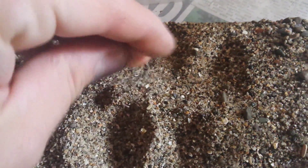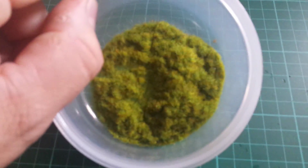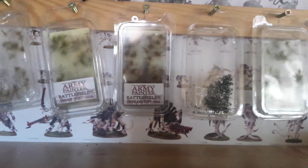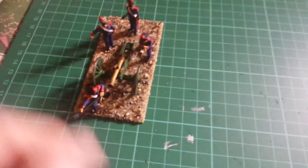Moxman Gaming basing tutorial. This is my sand — you can see different gradients in there, coarse and fine, all mixed up. I've also got PVA, tubs of static grass in different colors, woodland scenics clump foliage, and painter tufts. Basically, you paint your minis up, glue them to your base, and then start basing.